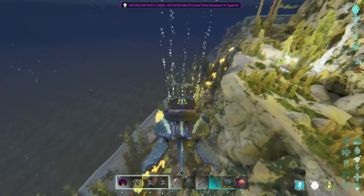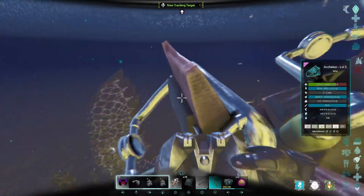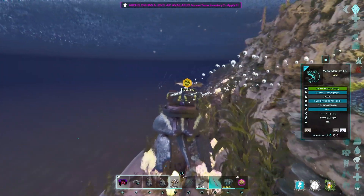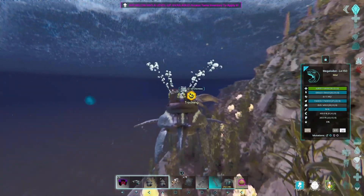We have one around here — there it goes, it's fighting a shark. It's a level 5. Let me see if I can kill this shark first. Oh, that's a level 150 shark. That's going to be a good test to see how strong this one can be. This is around 350 melee, 10,000 health — they have a lot of health so they're going to be really tanky too.